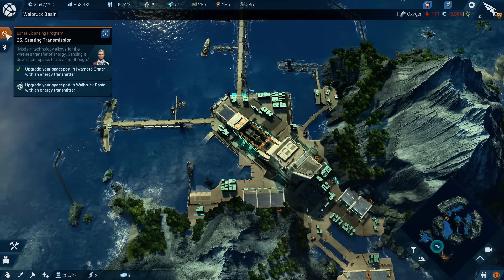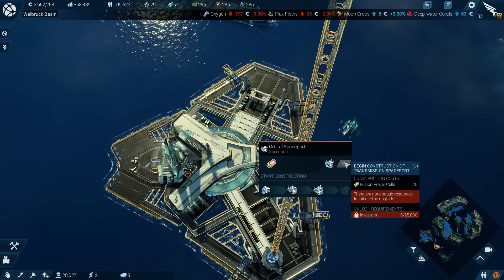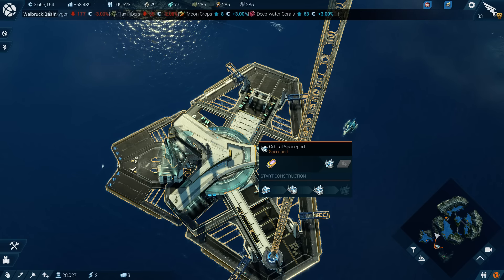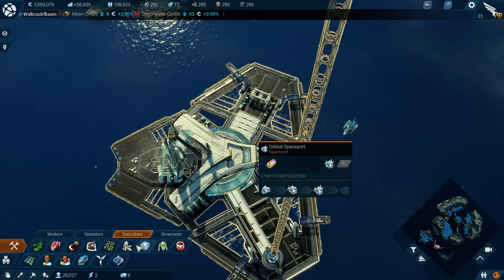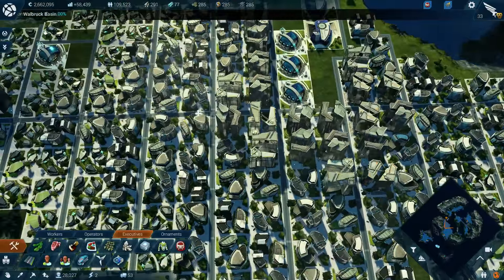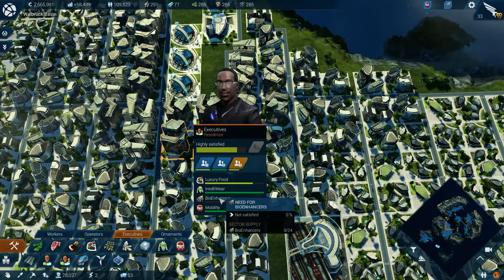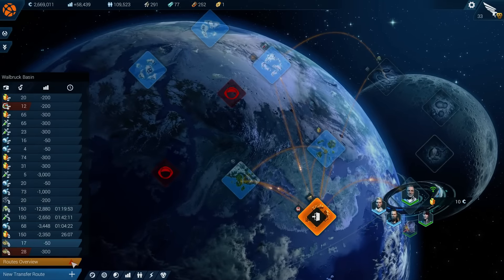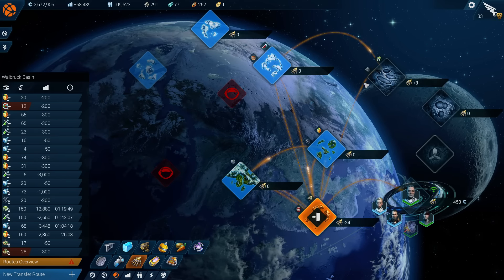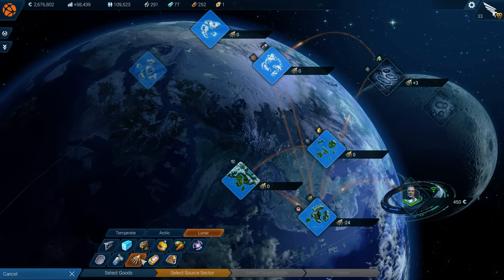We need to upgrade the spaceport in the basin with an energy transmitter. This requires investors — there are not enough resources to initiate the upgrade. So we actually do need to go to the next level. We need to promote our executives up to investors. We need to get our bio-enhancers.